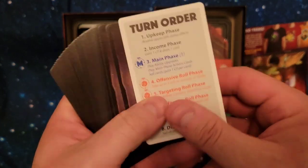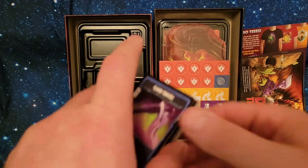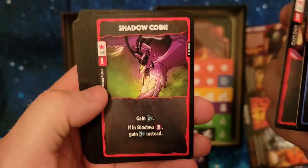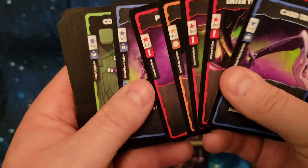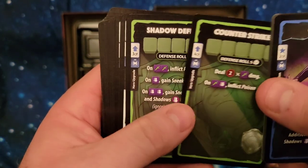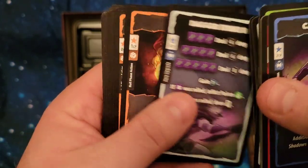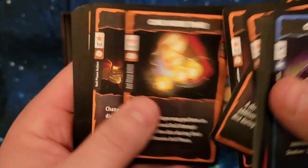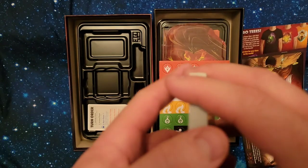As stated previously, the first card is the turn order card — just the player aid. Next we go into the unique cards for the Shadow Thief. He's got six — that's pretty cool. Next we have the upgrades to his defensive abilities, and then upgrades to his other abilities. And now the cards that come with every character — we've actually seen them in this video already, so let's just go fast.